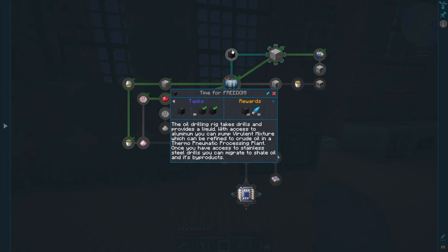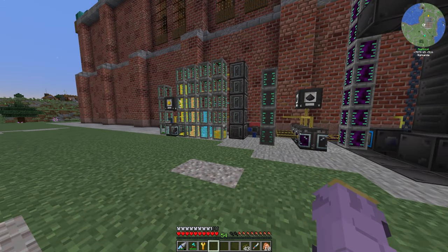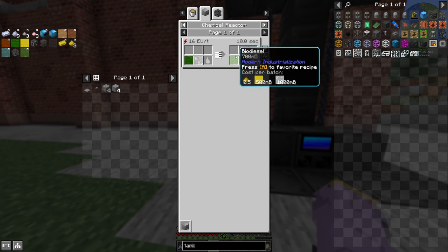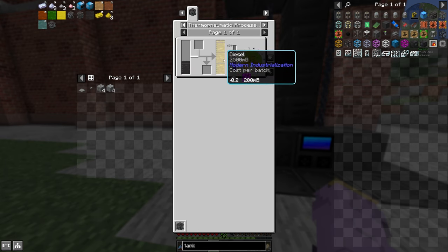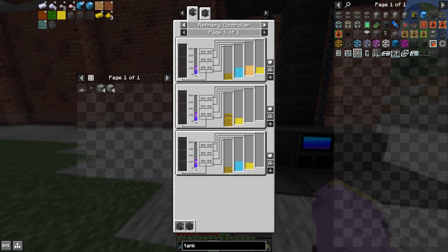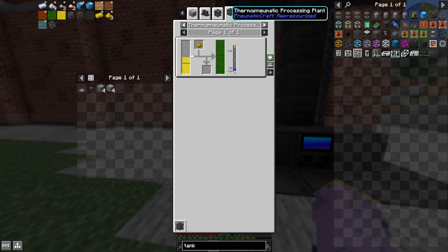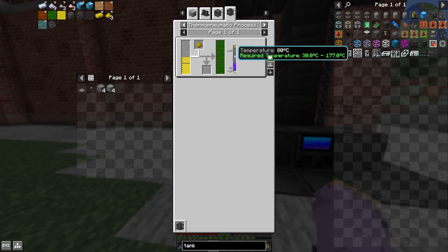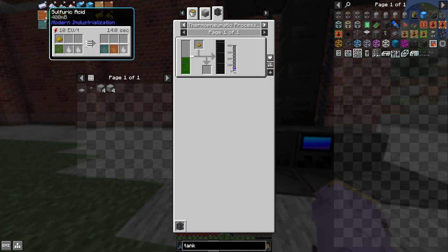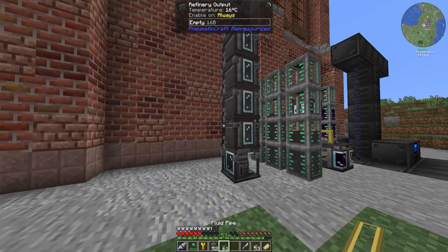The first thing we wanted to do is progress into the MV age, which was mainly progressing through oil because we're going to need a lot of ethanol for a process later down the line. To get ethanol we have to do quite a bit of microprocessing when it comes to fluids. The main one being raw biodiesel, gotten from putting LPG fluid in a thermomatic processing plant with sulfur dust. The way you get LPG is by putting crude oil in a refinery controller.